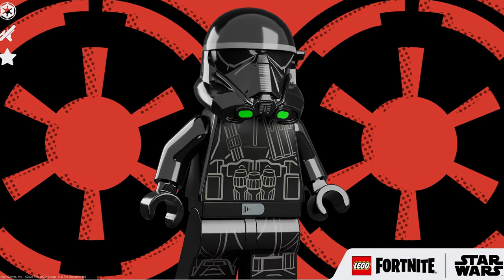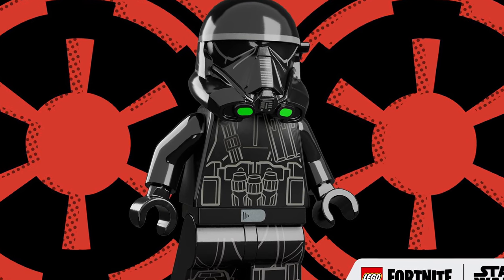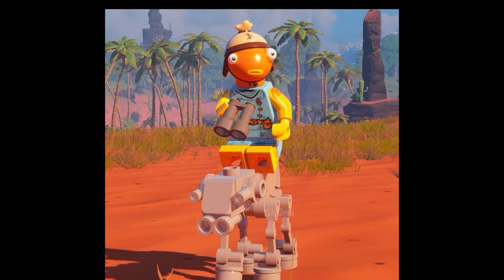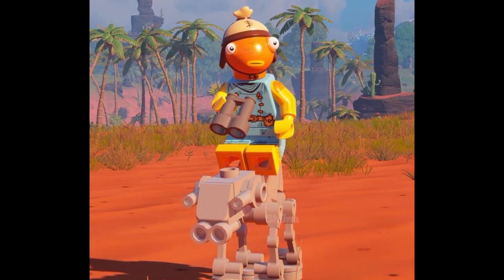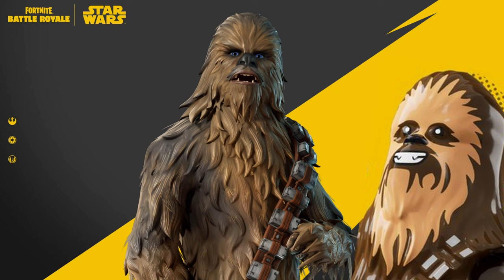There will be an AWR Trooper for 1,500 V-Bucks with a wrap and Lego style included. Along with it, the Disassembled C-3PO back bling for 500 V-Bucks, and a little AT-AT emote — which will probably be a Traversal emote — also for 500 V-Bucks. Chewbacca and his Lego style also join Fortnite, but we'll get back to him a little later.